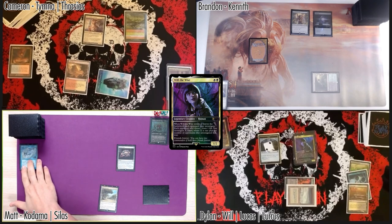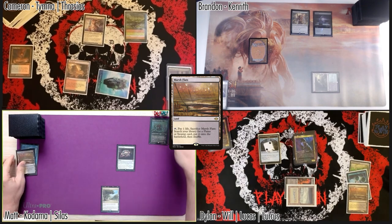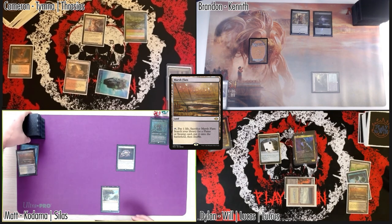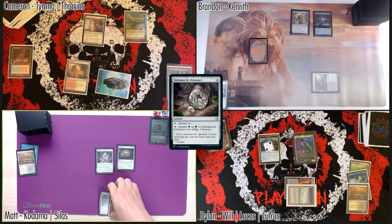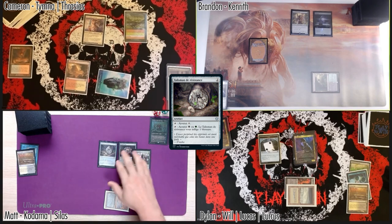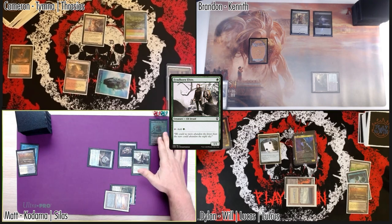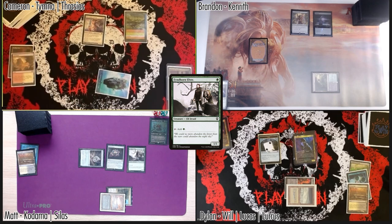I think I can just let it die because of the Cannonist. I'll play my fetch, crack it going to 38, get an Underground Sea, cast a Talisman of Resilience. If that's okay, I will cast Fyndhorn Elves, taking a damage going to 37, and that would be my turn. I'm gonna fetch at the end of your turn going down to 37 — I'll just go get a Scrubland.